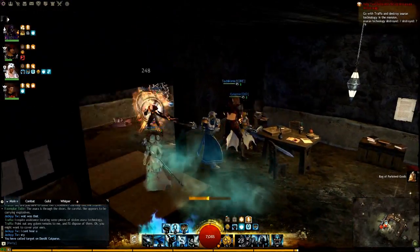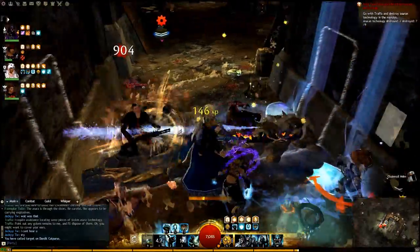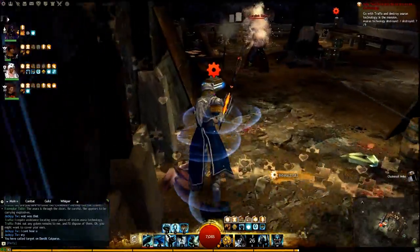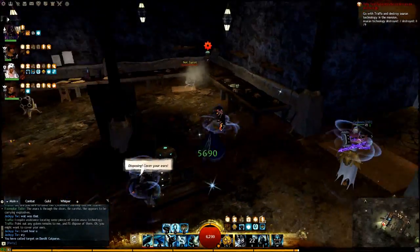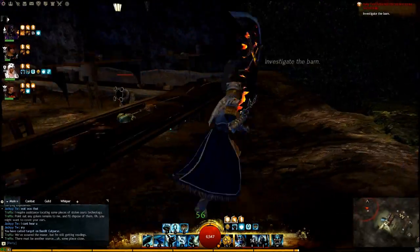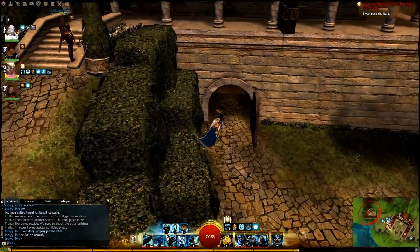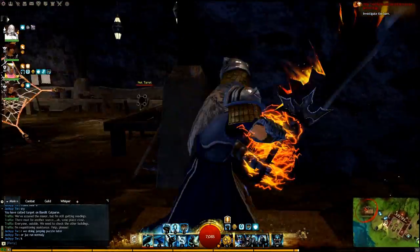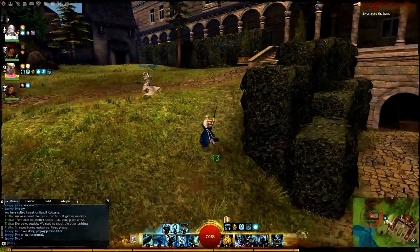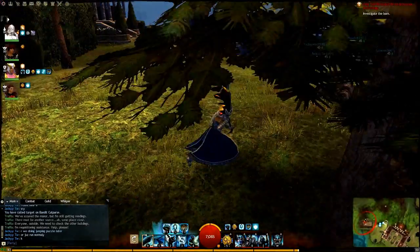Once you're in this room, you can actually hit the hallway mobs through the door — you don't need to go out there and take damage if you're softer. For this boss, you can actually just bypass him: run to each of the technology pieces, blow them up, and then run out the door. I did bug into the wall and had to re-log to get unstuck, but basically once you're in here, after you blow up the technology you run out. You can leash the mob either up in the corner or back through the hallway to the middle section to leash the boss.